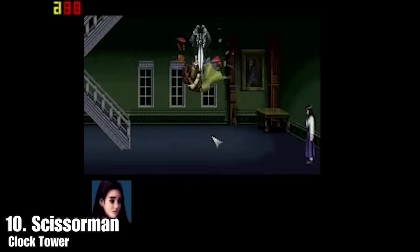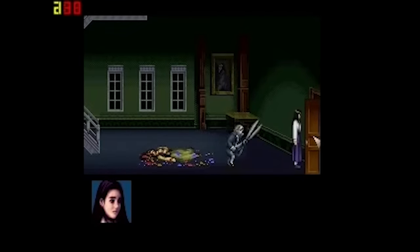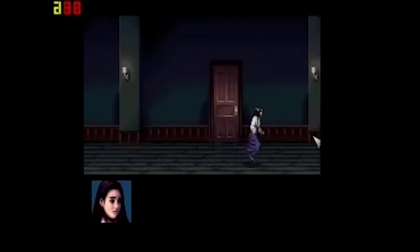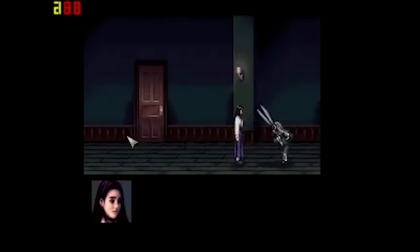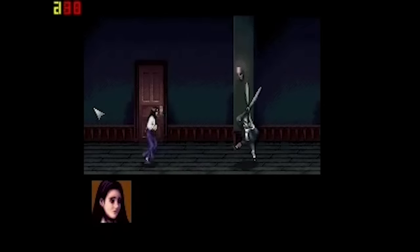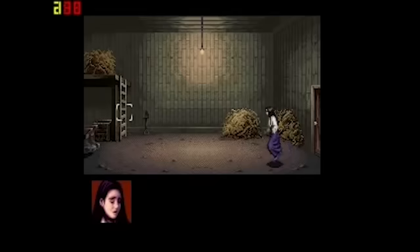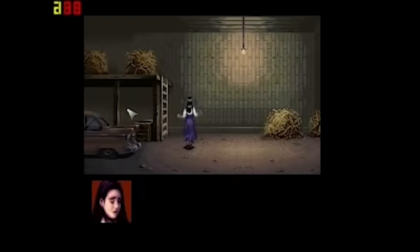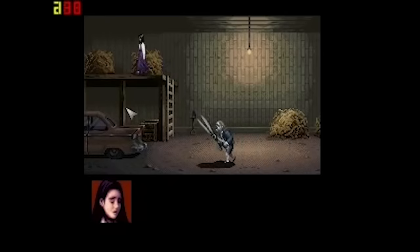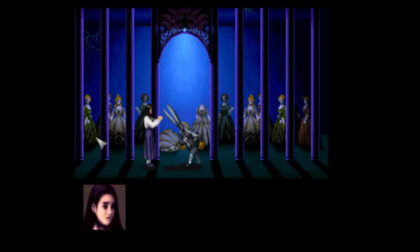Number 10: Scissors Man from Clock Tower. We start with a classic survival horror game that was probably the first successful use of a stalker enemy — Clock Tower, released about a year before the original Resident Evil. It followed orphan Jennifer as she explored a mansion known as the Clock Tower. It was a point-and-click horror game that challenged players to explore while keeping their distance from a creepy man with a giant pair of scissors known as the Scissors Man. Clock Tower executes the stalker enemy mechanic surprisingly well — Scissors Man will constantly keep you on your toes, from blocking your only exit to popping out of a bathtub while you're examining a dead body, providing a lot of fear and anxiety.